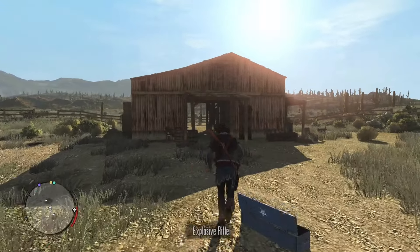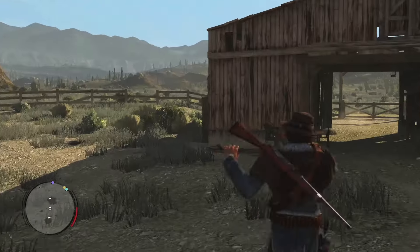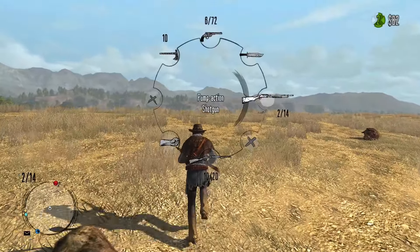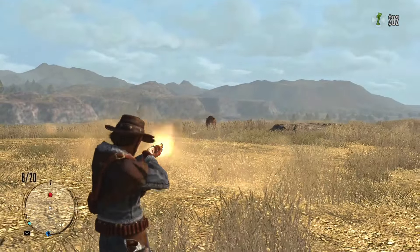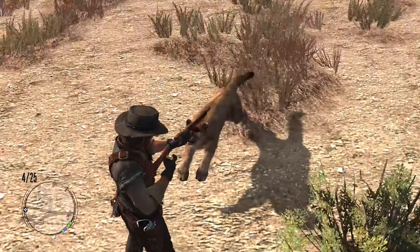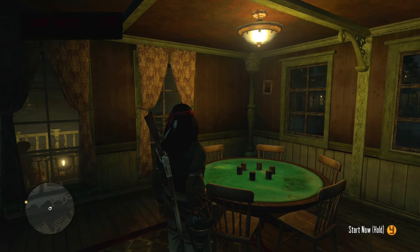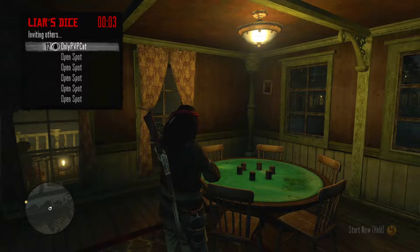Sometimes other players will join and help you kill the bandits, especially in friendly lobbies. After completing some gang hideouts you'll find explosive ammo with 4 bullets — it's a really OP weapon in this game. As for hunting grounds, it's pretty much the same but instead of bandits you're killing animals, then there's a mini boss. Usually they're less challenging than gang hideouts, except for the one with cougars — that one was a nightmare, because cougars are even more annoying than in Red Dead Redemption 2. You can also play poker or dice, but unfortunately I failed to find other players there.